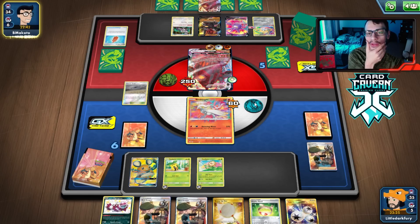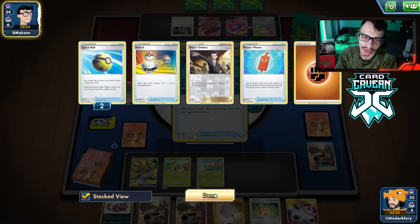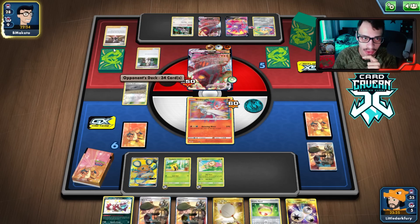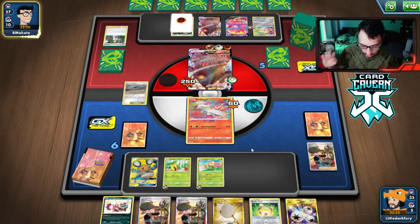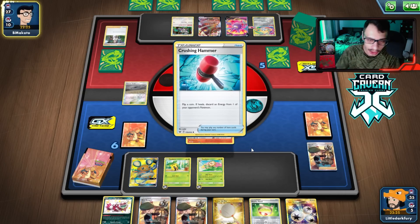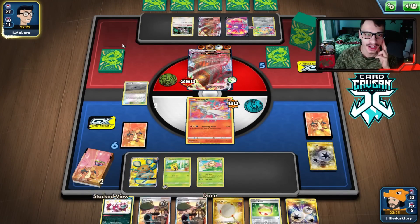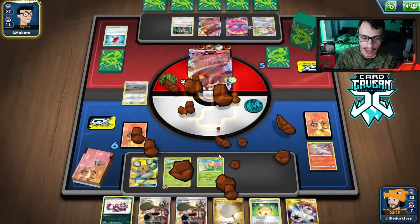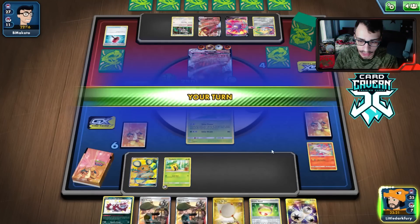We have ADHP left. We could potentially KO them with Snivysaur. There's the Crushing Hammer — tails, that's good. There's a Research. My opponent is not Marnying me, which is interesting considering I had a lot of cards in my hand. Alright, Crushing Hammer — yeah, that's fine, as long as they don't have another one. Outplayed by Crushing Hammer — it's not about skill anymore, it's about how lucky you can get.